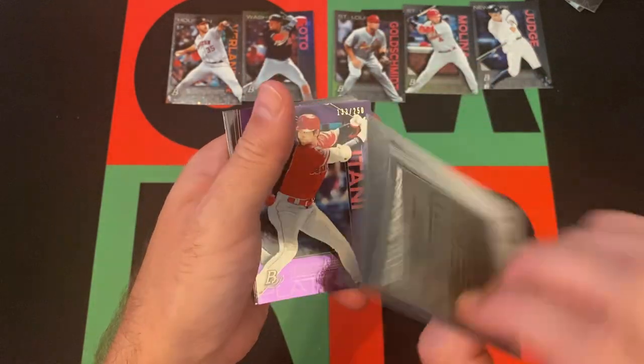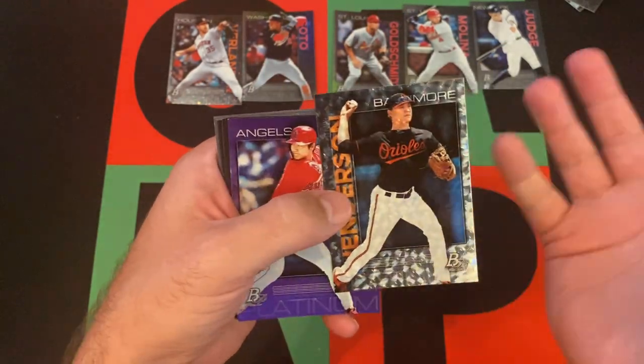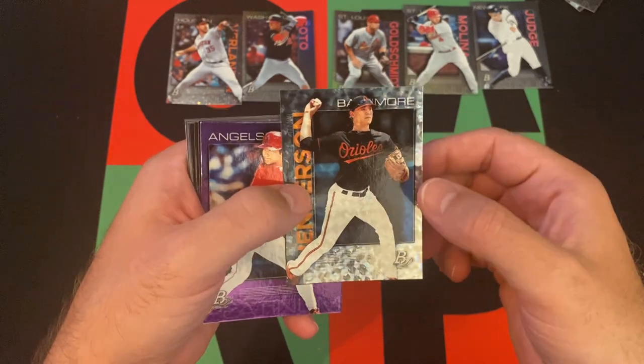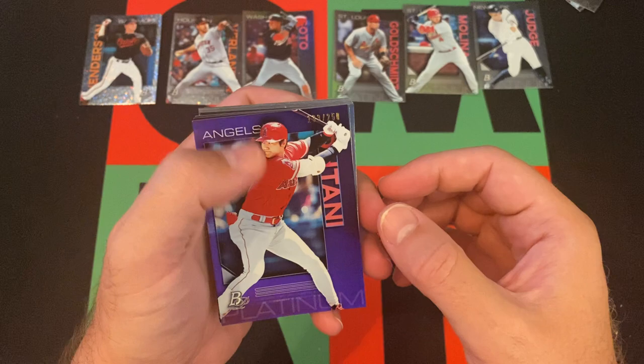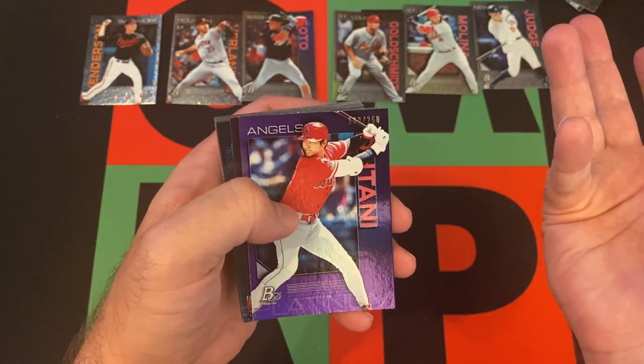And then our prospect icy is Gunner Henderson. Okay, that's a pretty solid one. Gunner Henderson icy parallel. And then we got Shohei Ohtani out of 250. That's pretty sweet.